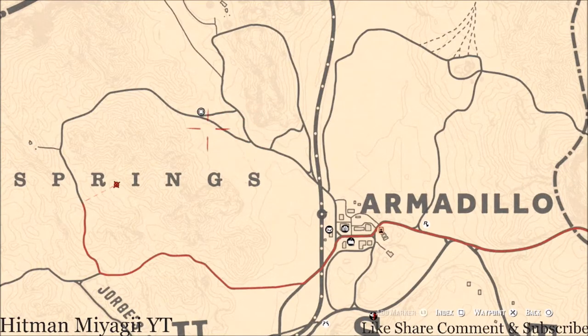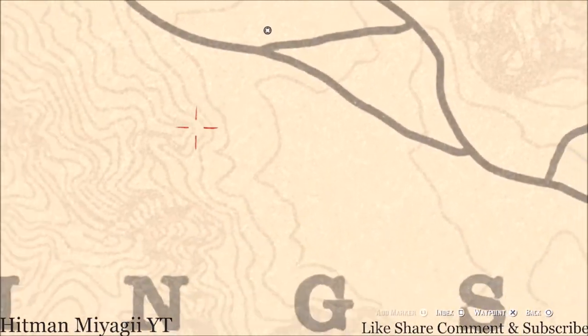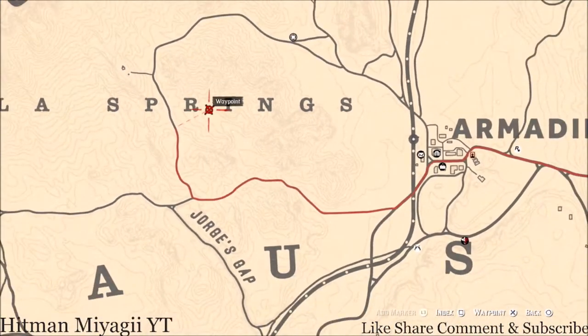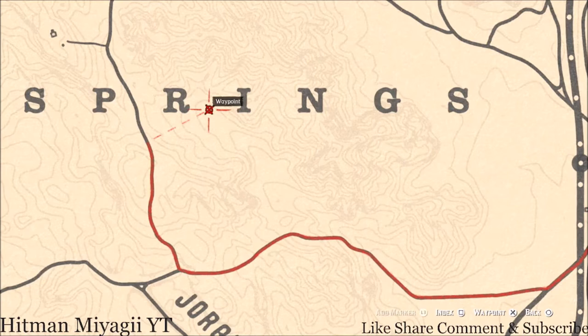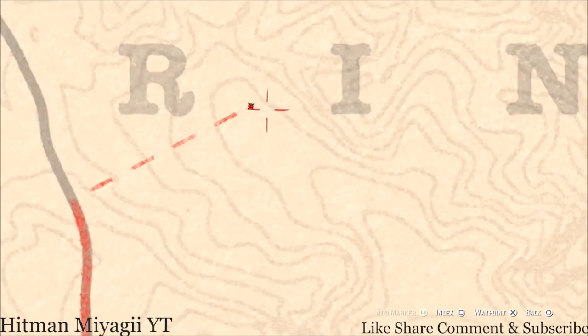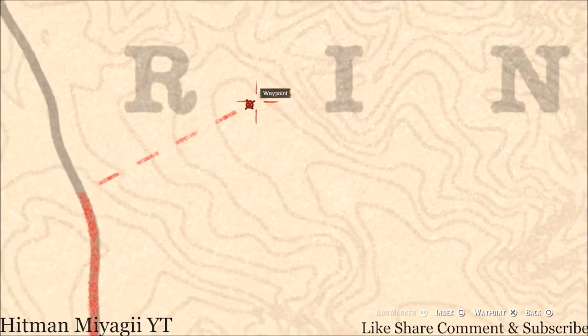Right about here — before we get to Nazar — this is where the Caribbean Rum antique alcohol bottle is today, right between the R and I of Springs, right here at this location. If you guys come right here, there's a tent, and right directly in front of that tent is where you'll find the Caribbean Rum antique alcohol bottle for the day.